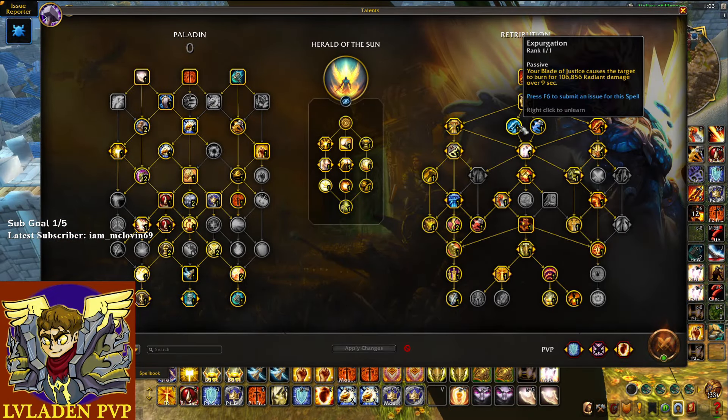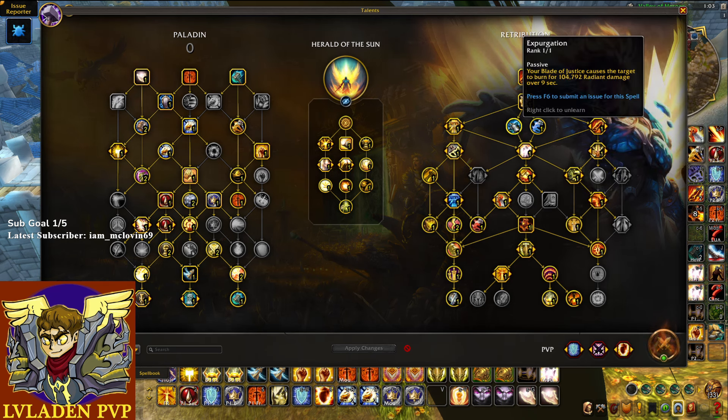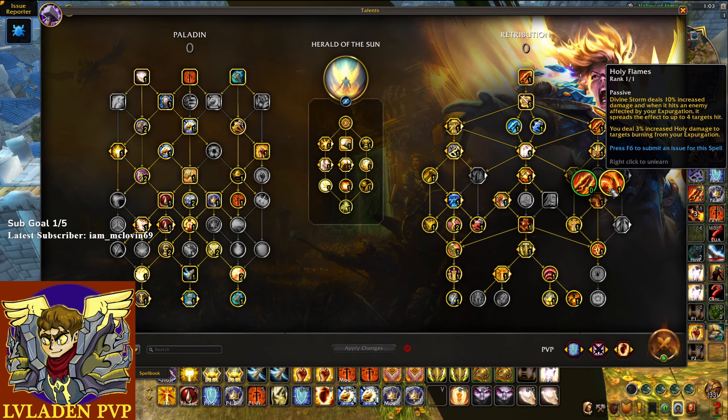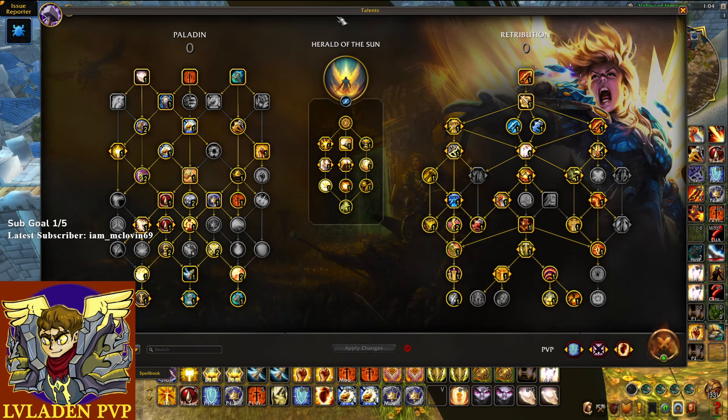That gives Expurgation a purpose in your rotation. Since I have to have Expurgation on the target to get the most Blessing of Anshe procs anyway, I'm going to take Holy Flames, which adds three percent increased holy damage to targets burning from your Expurgation — though in PvP combat it says five percent; it could be a tooltip bug or not. Either way, that is why I'm playing Holy Flames and Expurgation as Herald of the Sun.